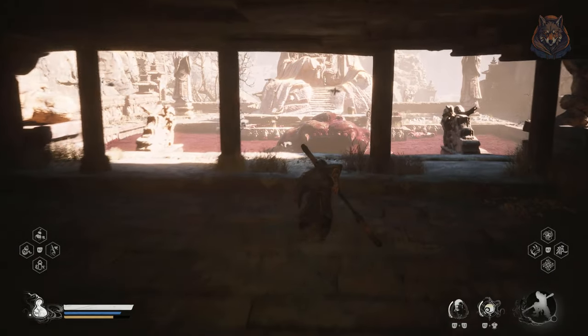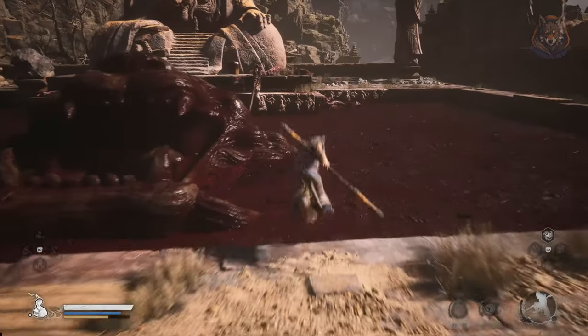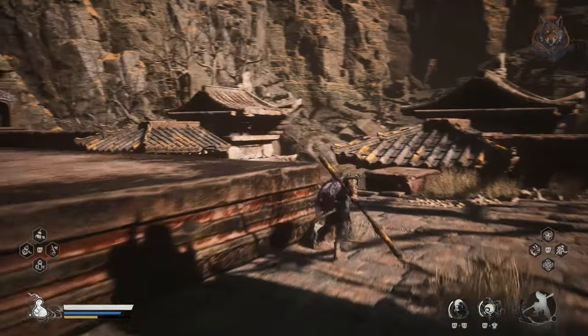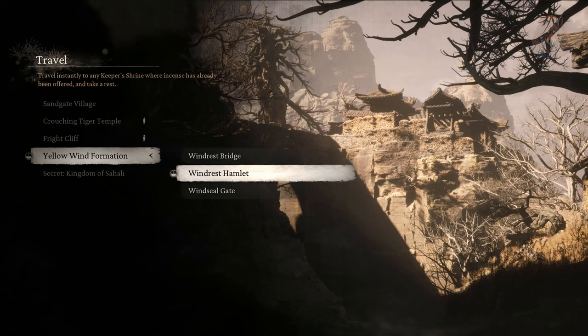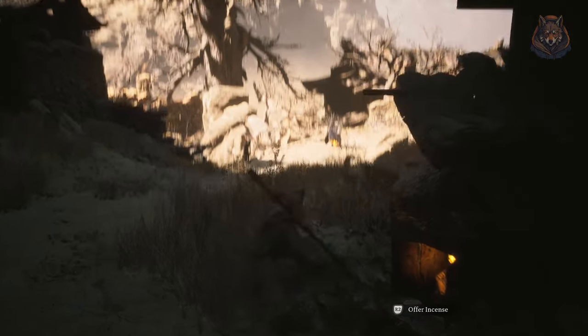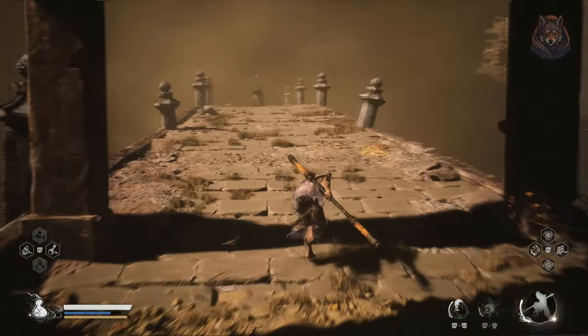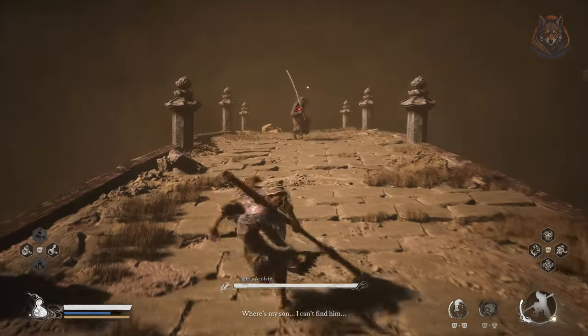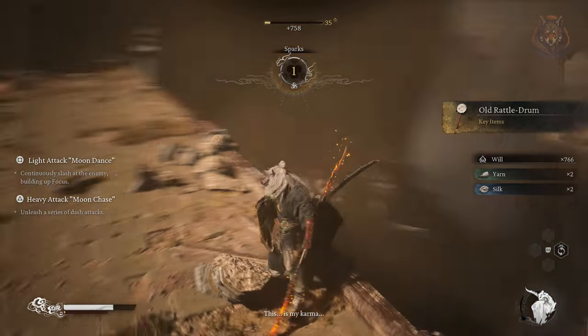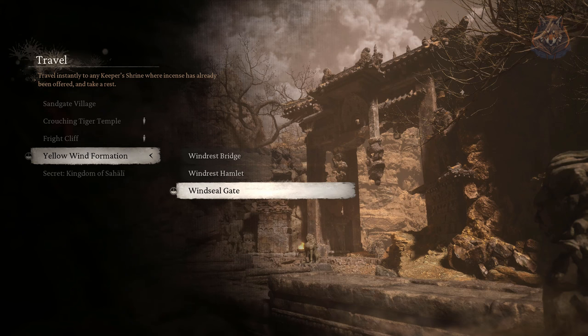Let's move on to the second quest called the Old Rattle Drum. The quest starts in the Yellow Wind Formation Windrest Hamlet. This location is reached by climbing up the Crouching Tiger Shrine and heading down the other side — not inside the mouth where the blood drains, but down the other side of the shrine. If you walk all the way through the village you come to the Windrest Hamlet and fight the Tiger's Acolyte on a bridge. Once he is defeated he drops the Old Rattle Drum, and you need to use it in three different locations.